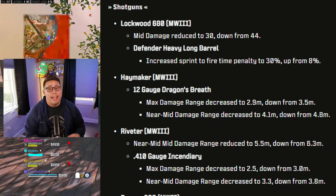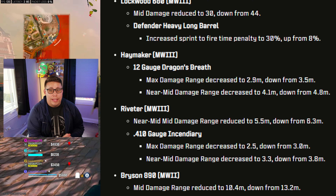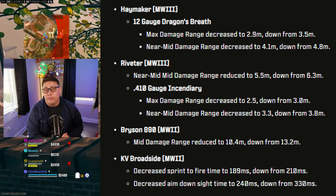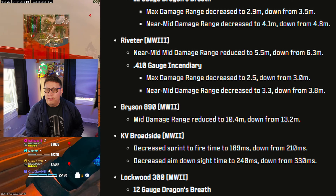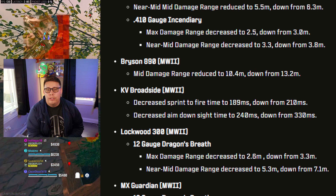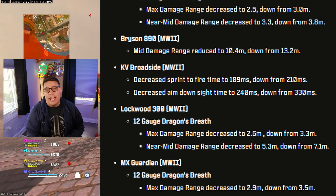Shotguns took heavy hits in this update. The Lockwood 680 was nerfed, the Haymaker was nerfed, the Riveter was nerfed, the Bryson 890 was nerfed, the KB Broadside got a surprise buff in the mix, the Lockwood 300 — specifically its Dragon's Breath ammo — got a nerf, and the same nerf was applied to the MX Guardian.